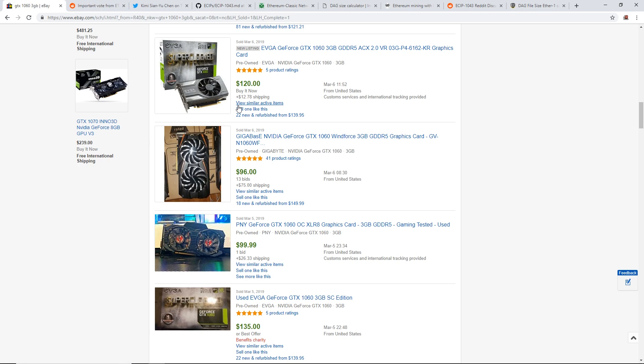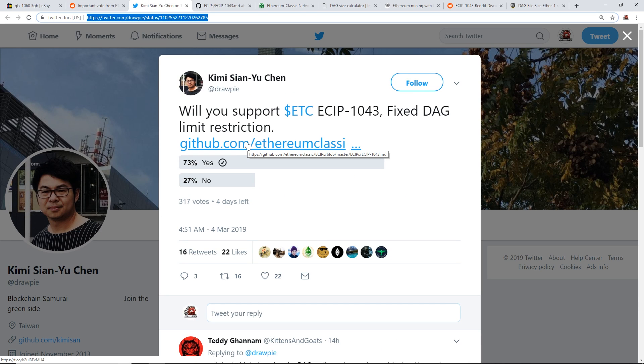Let me know what you guys think — should ECIP-1043 be implemented or not? Give me your thoughts and opinions. I suspect some of you will say 'screw those guys with 3GB cards, let the difficulty stay low for me.' But decentralization is one of the key points here. I'm personally neutral on it — I'm not a big fan of Ethereum Classic, I just know it was profitable back in the day. Please like and subscribe, thanks for watching, I'll see you guys in the next video tomorrow — have a good one!